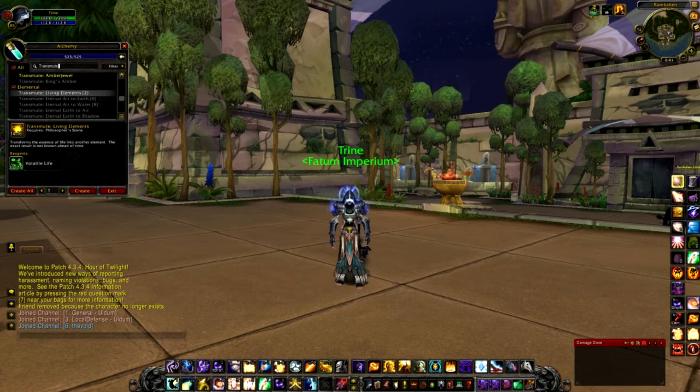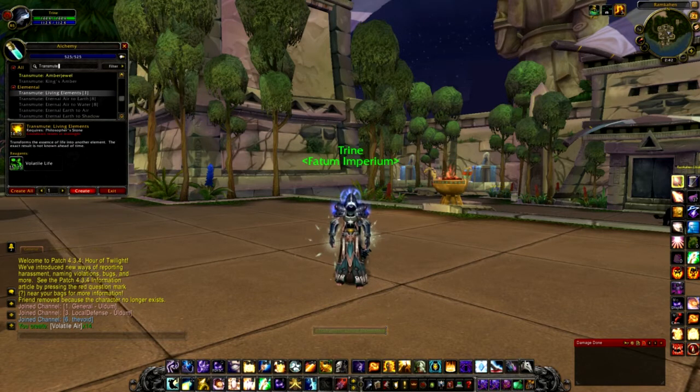I'll be putting a list of those zones on the screen. So what I normally do is just buy the volatile life off the AH — they're usually about 2-3 gold each. I have 4 alchemists with Transmute Mastery, so I go to the Uldum zone and transmute them all into air.